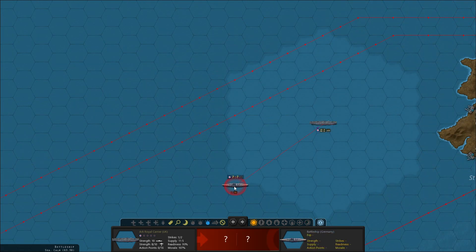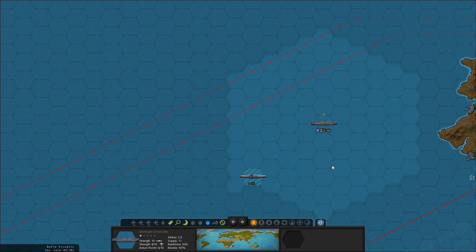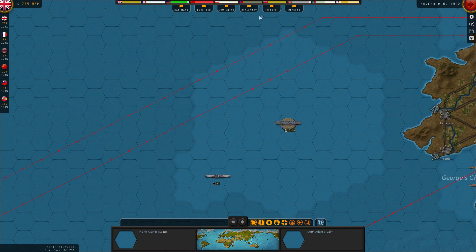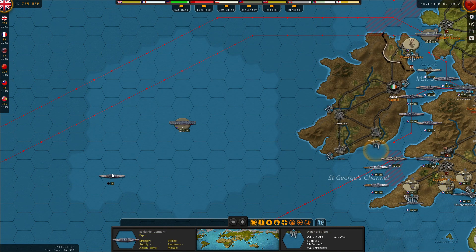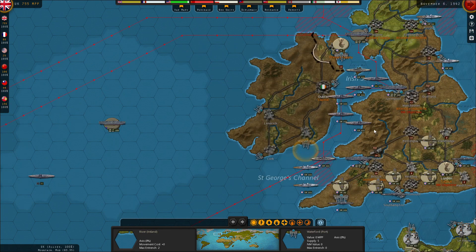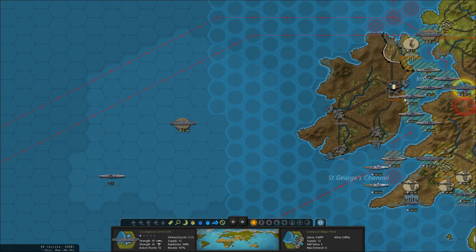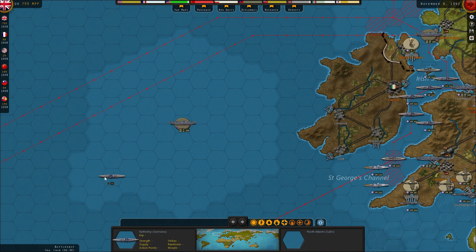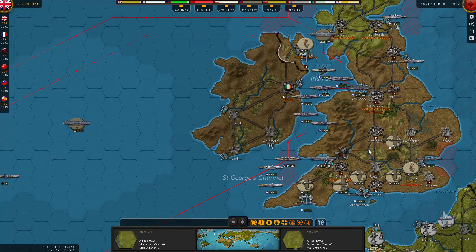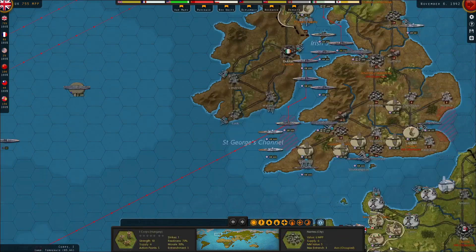We haven't upgraded our naval weaponry in a bit. Another three damage dealt, and it moves closer towards us. Our naval weaponry is only at level one — there are only two levels though. Losing planes to kill a battleship is a lot cheaper than hurting our own battleships. We have one more carrier that can just barely reach — it chose to flee towards us, which is probably the weirdest part of this.